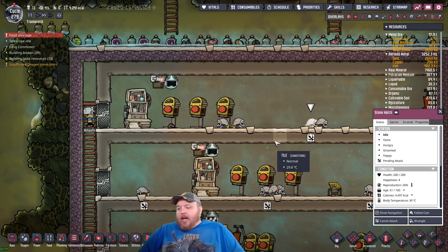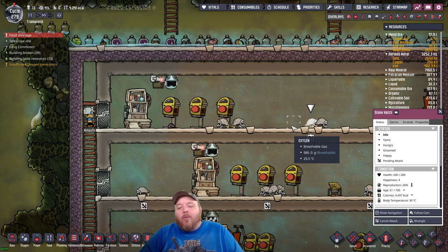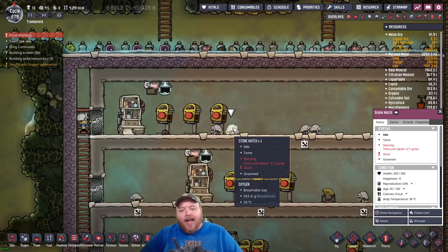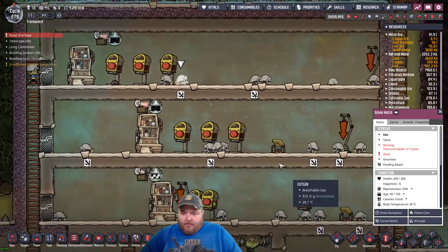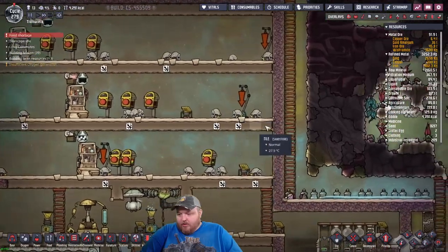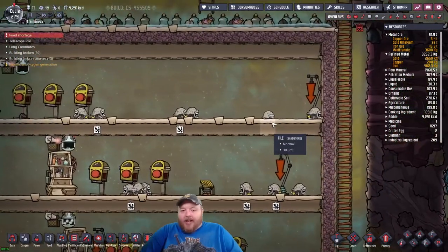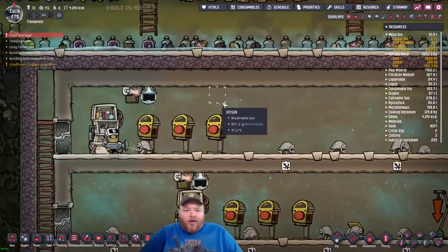So the eggs are the ones that you end up killing, or the ones out here you end up killing? You have to have a dupe do it. In priorities, you can set someone to attack, which slaughters them. I know that, Mythic Ash. I understand that part. I asked you a different question.